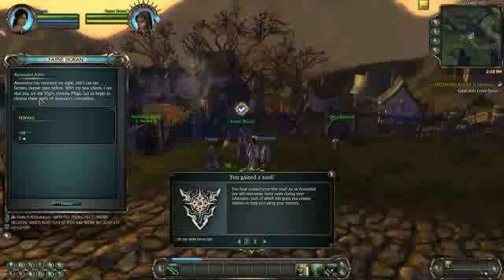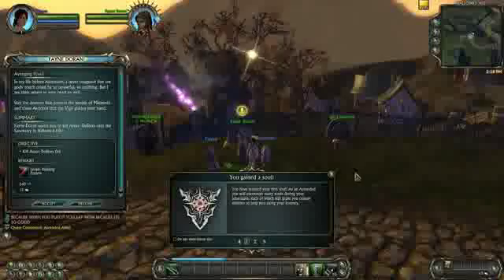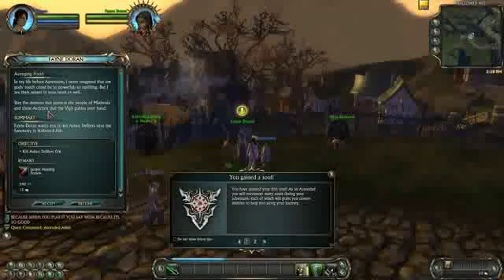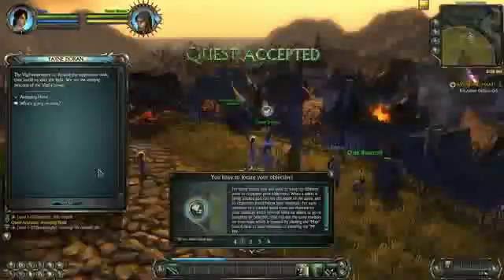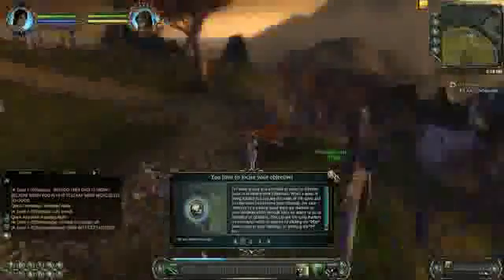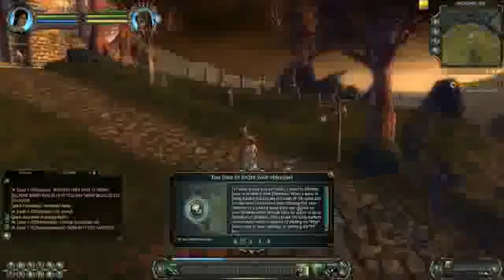Fane Doran is going to give me a quest. You'll get 180 XP and 5 silver, and you've got to kill 6 defilers and get some healing potions. If you play a mage or any of its subclasses, healing potions will come in handy because you only get cloth armor.